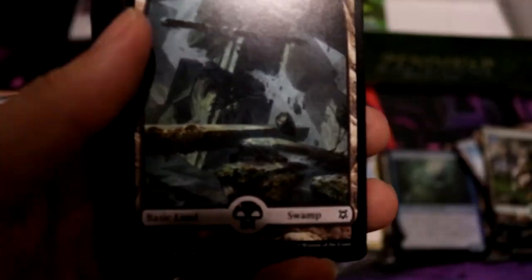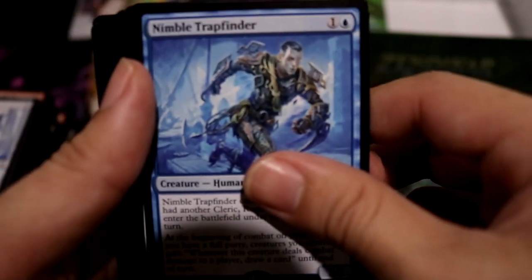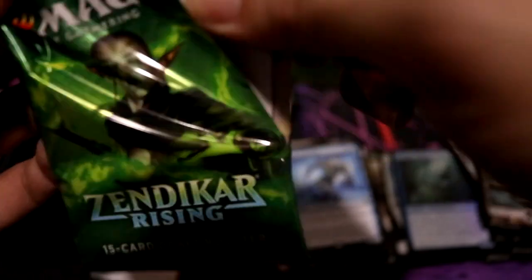Come on, just one Expedition. Swamp — oh, not Expedition. Nimbo Trap Finder — meh. Sajiri Shelter, not bad. Mine Carver. One fetch land — one fetchy!